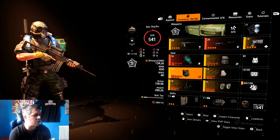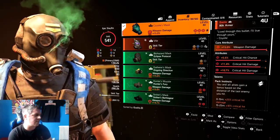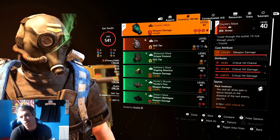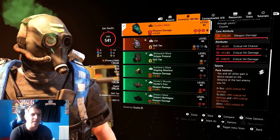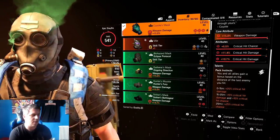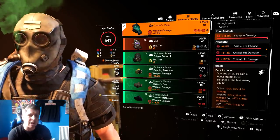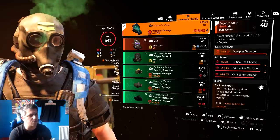For the secondary weapon, I'm just using the Nemesis for no particular reason. Now, I don't see a lot of people using Coyote's Mask anymore because there are so many options like Hunter's Fury - but Hunter's Fury really only works for shotguns and SMGs. I tested other masks and Coyote's Mask did the most damage, mainly because from 0 to 15 meters you get 25% crit damage. You're going to be within 15 meters, even within seven meters, so you'll always have that 25%.